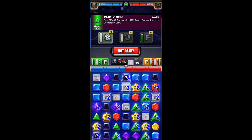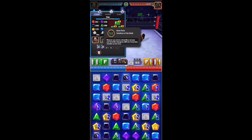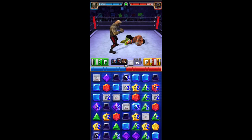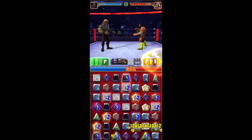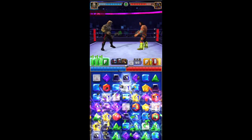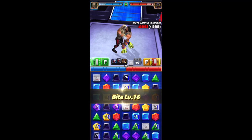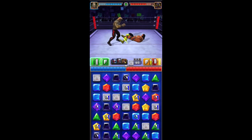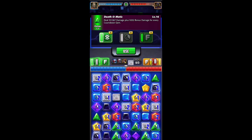Now we're at 279k, 405k, and 895k, and it'll stack — so as long as we don't pin him and he doesn't pin us, we should get another round. We'll hit that one first. So 331k, 480k, and 1.06 million — hit that.